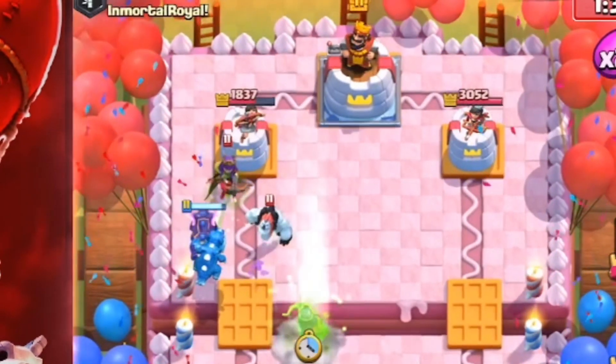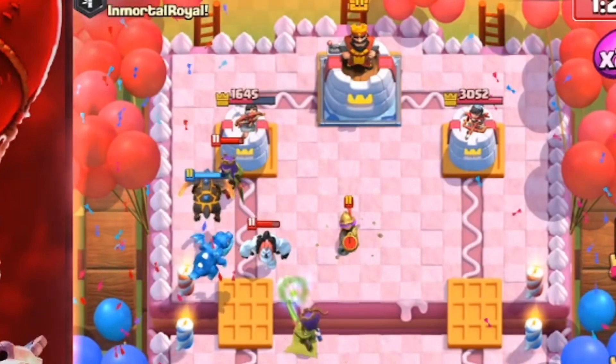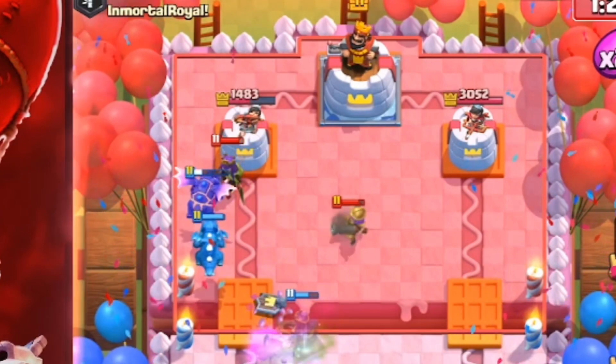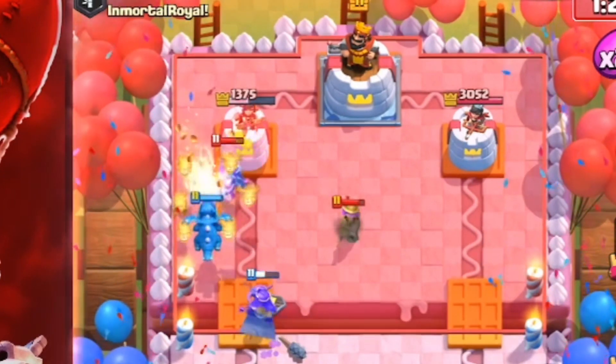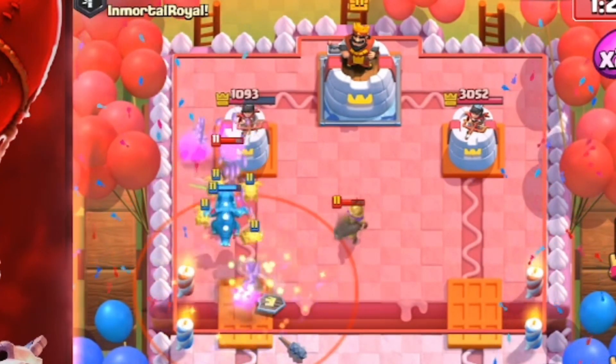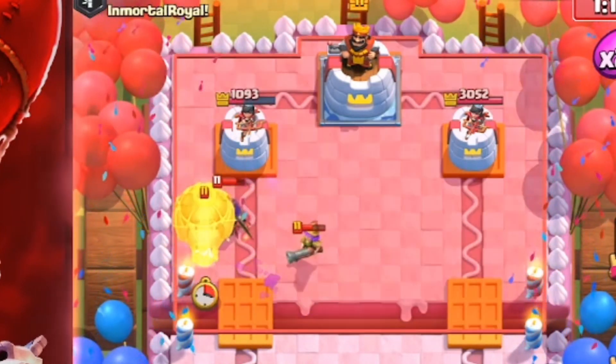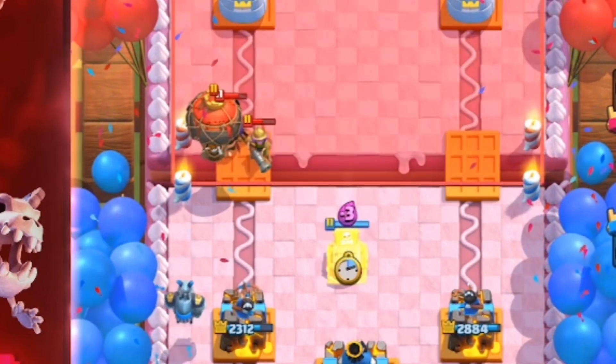Let's get this ice golem out of here. A nice chain early on — oh, another nice chain from this e-dragon, it's doing work. The e-dragon is going to hit the king and reset the queen as well — that's huge. Good job from our little buddy. Now this is the test right here — he's got two air counters down.